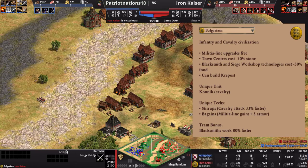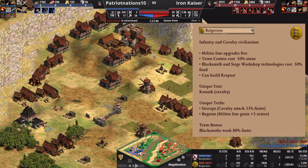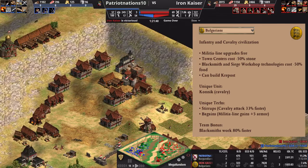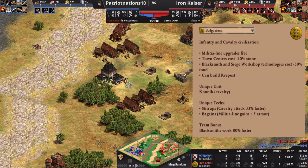Town Centers costing 50% less stone helped me put out more Krepost and more defenses, which kept my economy alive. The Krepost and castles throughout my base curbed his desire to raid me. Part of that is psychological — if he had pushed past, he could have gotten into my food economy and done who knows how much damage. But being able to secure my gold and keep him from raiding willy-nilly thanks to the Krepost — it's an incredible bonus. The cheaper Town Centers helped me put out more defenses, which kept my economy alive.